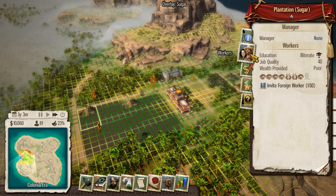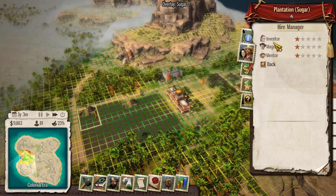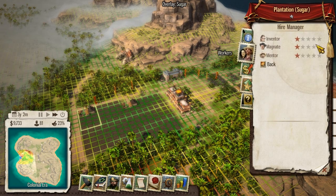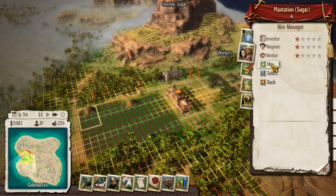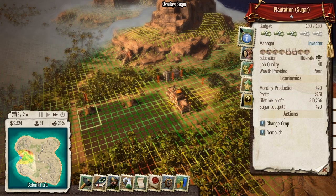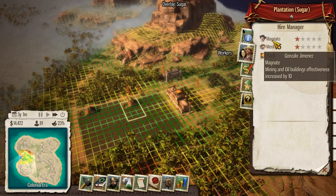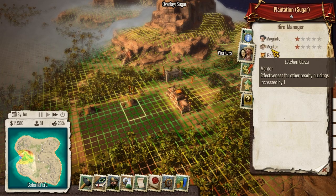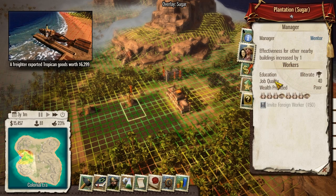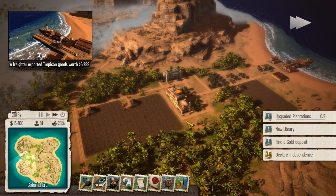It doesn't have a manager. We have to click on higher. So we're figuring that out - you can have different managers to help you out. Let's go with magnate... oh, it doesn't really help out. Let's go with mentor. They all have different abilities and stuff. We've got the 15,000 that we needed.